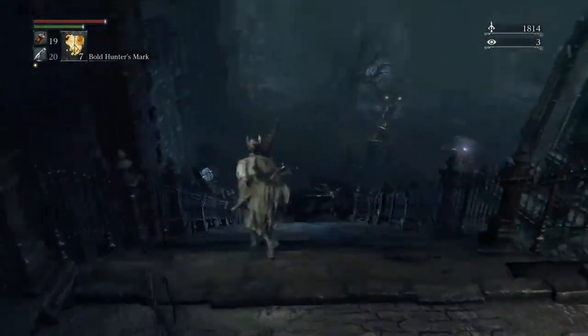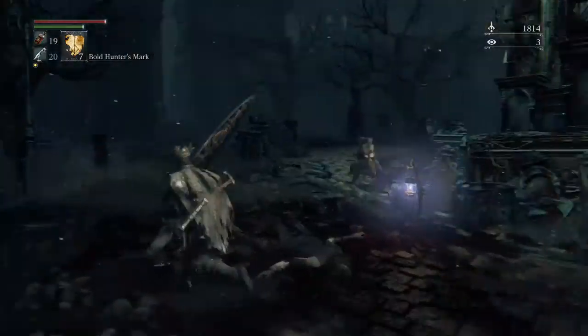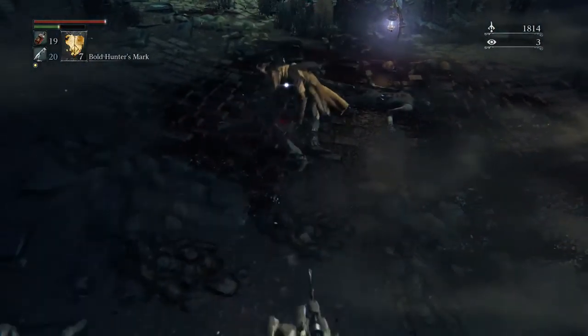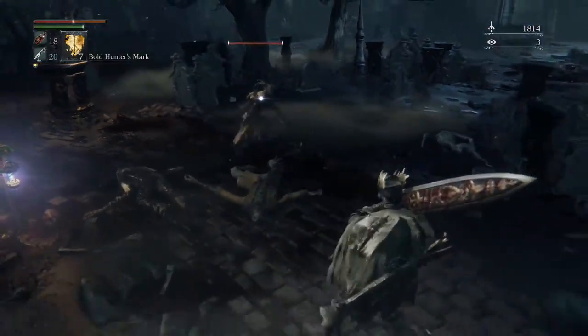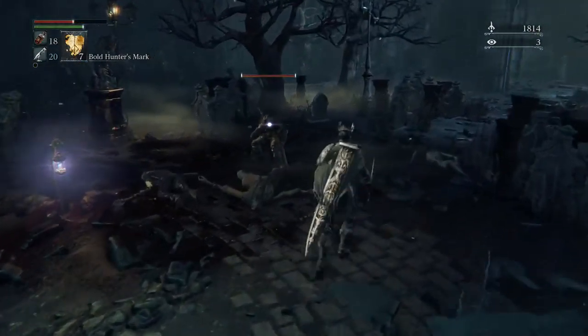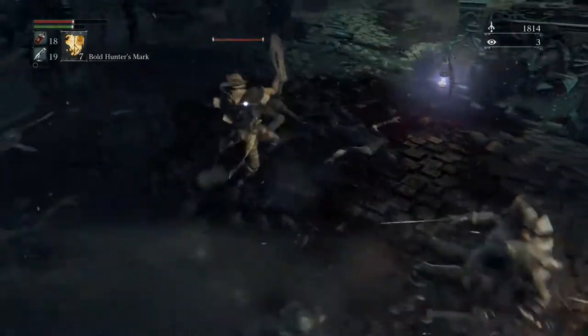That was me completely drawing a blank on the fact that Triangle is not one-hand a weapon. Look at how little damage that did. It keeps confusing me — the whole two-handing with R1 instead of Triangle. And that's where the fire alarms went off, so I cut the recording there. He ends up killing Eileen. When I got back to the game, after helping my dad get the fire alarms to stop, I was dead.